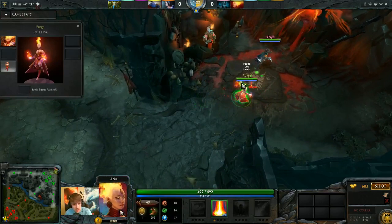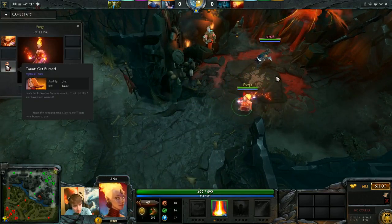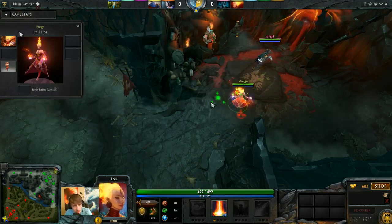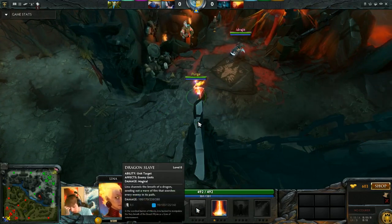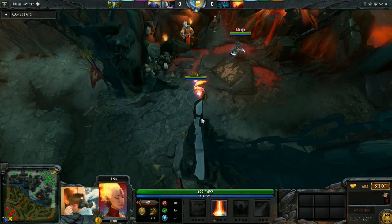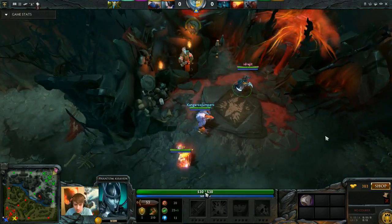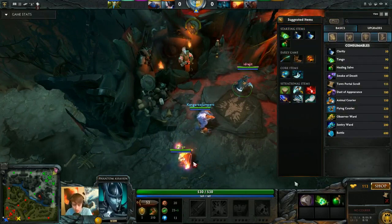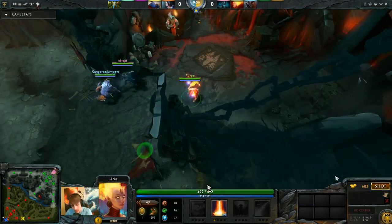I do have the Arcana item and the Taunt. So just to go over her skills quick: first skill is Dragon Slave. This does an AoE cone attack - it shoots out in a line, it's one of her farming abilities. You basically use it in conjunction with Light Strike Array to have pretty darn good nuke damage around level 7 to level 10. It doesn't do the best damage at level 4 at 280, and Light Strike Array is also 280, so it's a little low.